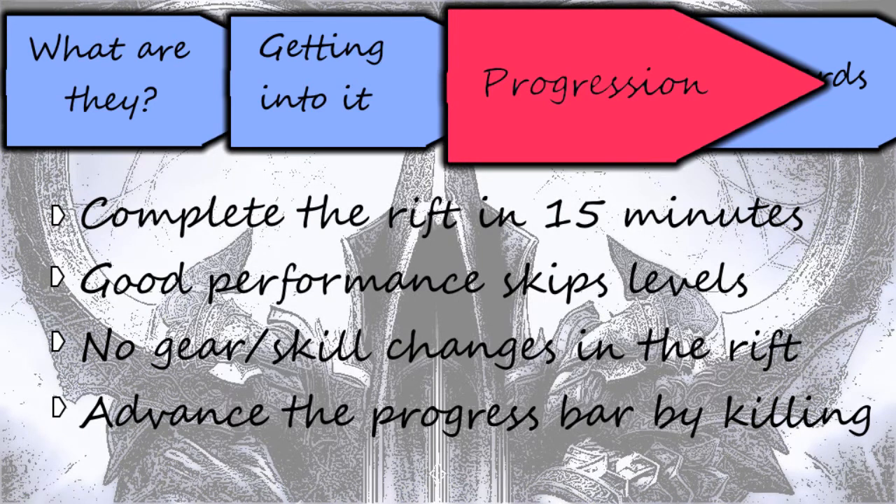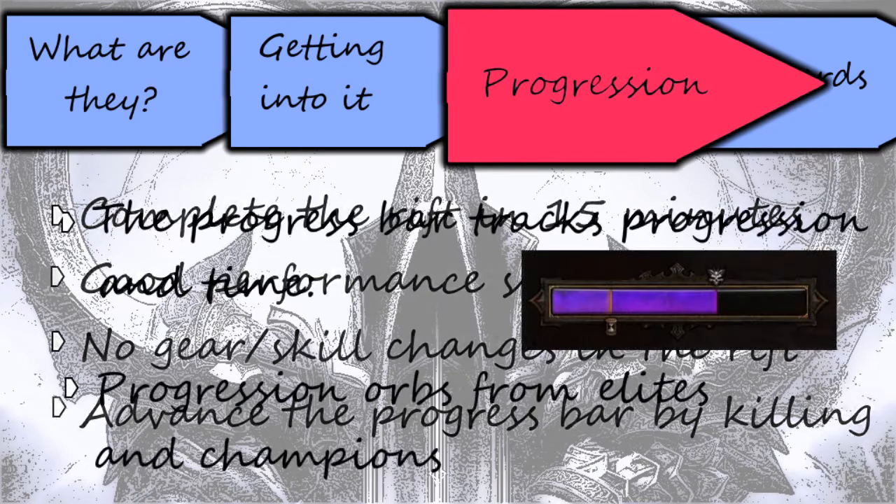The progression in a Rift is fairly simple. Completing a level within 15 minutes by killing the Rift Guardian lets you continue with the next one, and if you performed really well and had a lot of remaining time, you may skip some levels. Note that you cannot change skills or gear while in a Greater Rift. Your goal is to kill a lot of mobs and elites to advance the progress bar and kill the Rift Guardian as fast as possible.